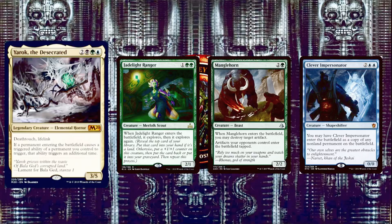Next, Manglehorn is 2 and a green for a 2/2 Beast. When it enters the battlefield, you may destroy a target artifact — or with Yarok, destroy 2 target artifacts. Artifacts your opponents control also enter the battlefield tapped. Really great at slowing opponents down. Next, Clever Impersonator is 2 and 2 blue for a 0/0 Shapeshifter — you may have it enter the battlefield as a copy of any non-land permanent on the battlefield, which is great for copying specific ETB triggers or an opponent's creature.